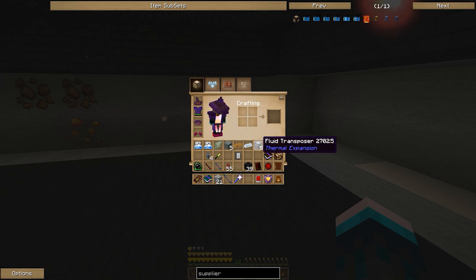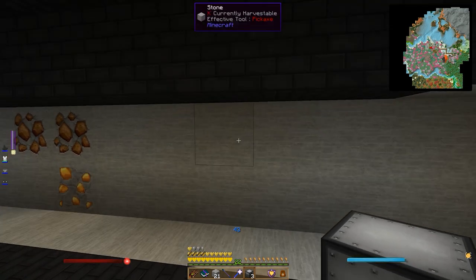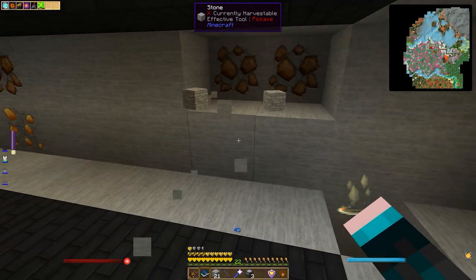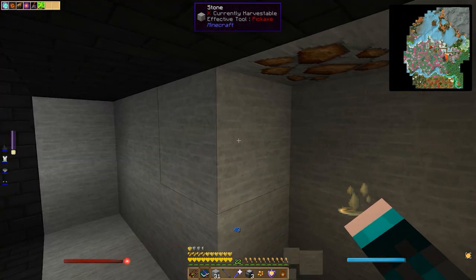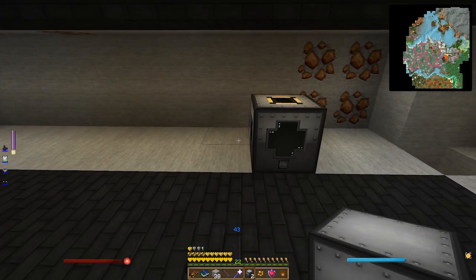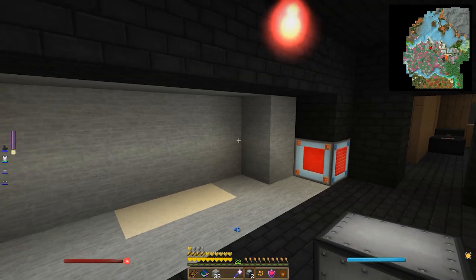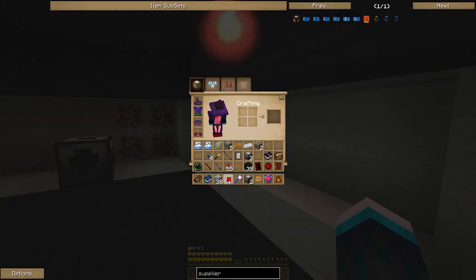Let's go back over here - I've set things up a little bit. Now that we have the fluid transposers, induction smelters, and magma crucibles coming up, we need to set up supplier pipes behind here going in for each thing. Let me clear out a little bit more space. The first fluid setup will go here, and then we'll have the magma crucible here - although it seems like I may have messed up a recipe and it's not coming out. It looks like I actually didn't request it - that would explain why I don't have it.